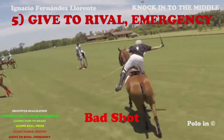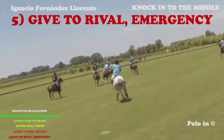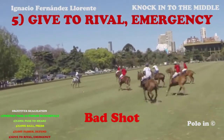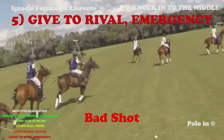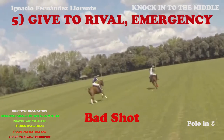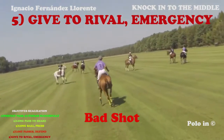Knock-in in the middle of the field by the black players — the light blue players take the ball. Emergency. Here again the white players are making a knock-in in the middle of the field with a short pass — the red players get the ball back. We've been looking at many examples and the problem is always the same with a knock-in in the middle with a short pass. Again with the blue players — knock-in in the middle with a short ball. Problem.